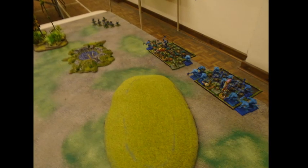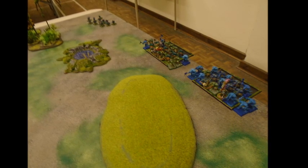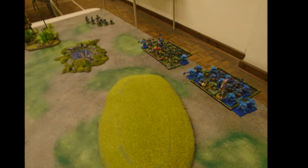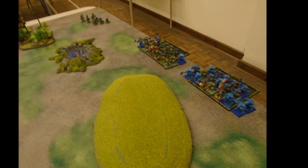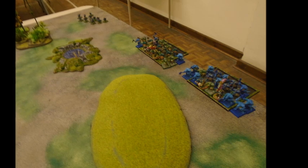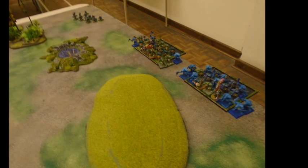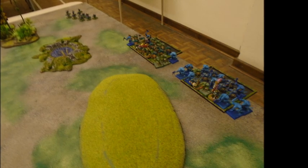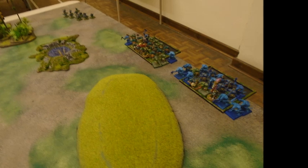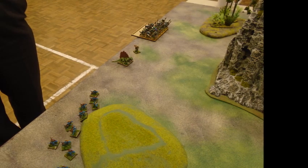On one flank I have some skink skirmishers at the top, Saurus Warriors with hand weapon and shield, and another bunch of Saurus Warriors with hand weapon and shield. I basically get to deploy 24 inches away, which on a six-foot table doesn't leave a lot of space, given there's an 18-inch bubble in the middle and they all have to face the same way. I've had to drop my ranks down to three.